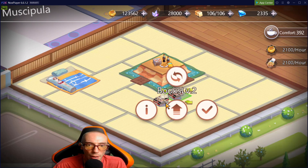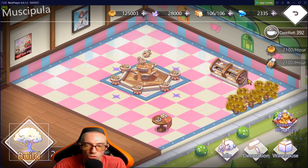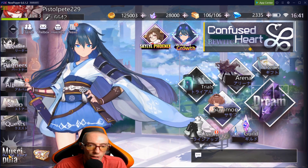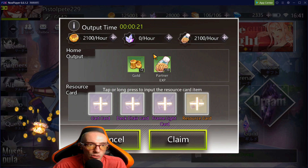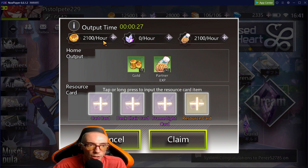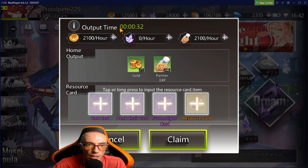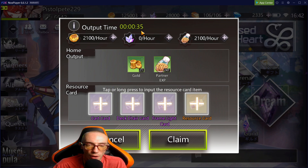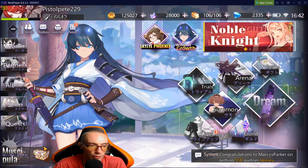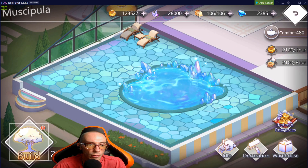I have everything maxed out for right now. The gold dessert carriages let you collect gold, and in the treasure chest, if you don't want to go in manually, you can just hit the chest and it'll show your idle rewards — currently 2,100 gold per hour and 2,100 XP per hour. It'll show how much time has passed and you can just hit claim to collect everything.